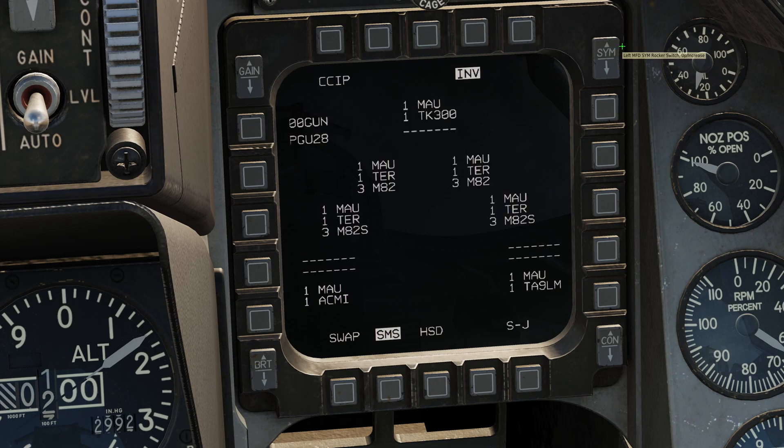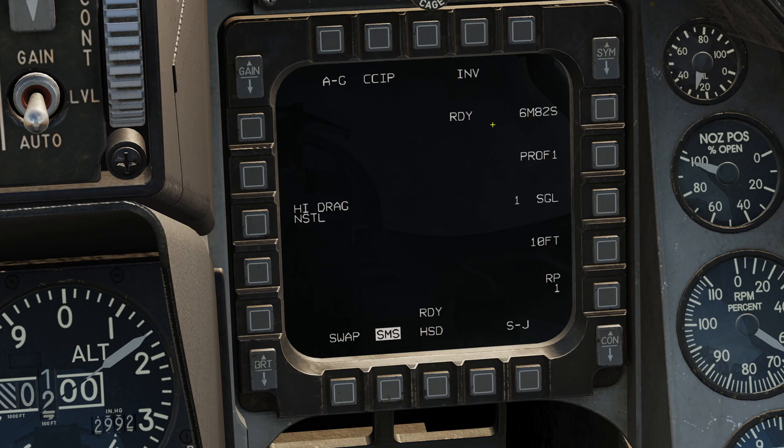We can press inventory to check what is on the aircraft. Right now on the center pylon I have a fuel tank. On the inner pylons I have triple ejectors with normal Mark 82s. On the middle pylons I have triple ejectors with three Mark 82 Snake Eyes. Nothing on the outer pylons, and I've got some random stuff on the wingtips — an ACMI pod and a captive AIM-9 for training. Let's come out of the inventory page. We now have the weapon type, quantity, and status — we have six Mark 82 Snake Eyes selected right now and they're showing as ready. Pressing this button flips between the normal Mark 82s and the Snake Eyes. I'm going to start with the 82s.